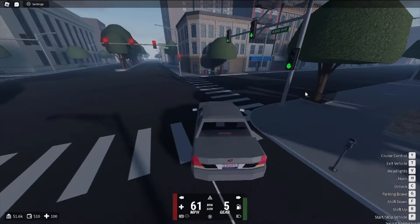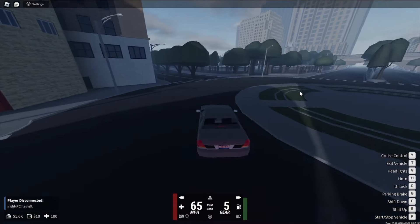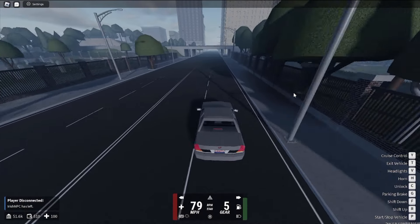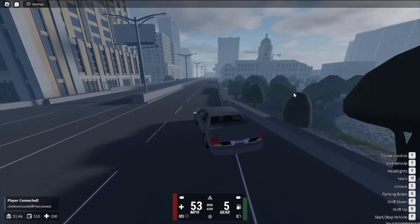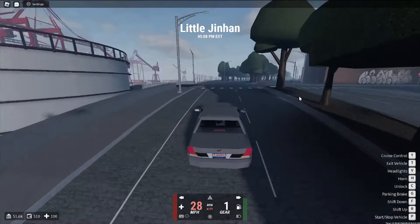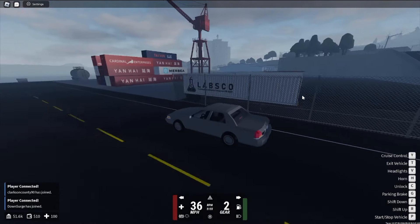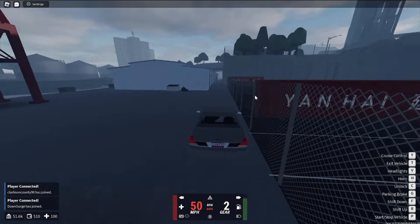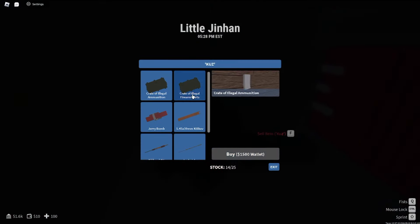By the port there's also a location where you can buy jerry bombs and AKs. You can also buy illegal weapon parts and sell them for a lot of profit by the R21 dealer. You want to come to the port and take a right — it's past this building right here. This guy sells illegal weapon parts and jerry bombs. You can sell these at the R21 dealer, and there's also a Clashnikov AK-47 variant available.